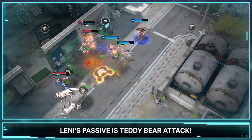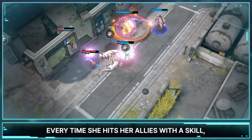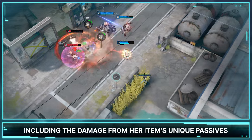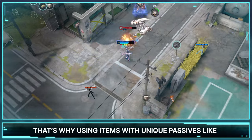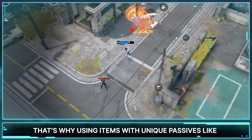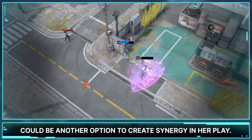Every time she hits her allies with a skill, the teddy bear deals Lennie's damage, including the damage from her item's unique passive. That's why using items with a unique passive like Leech's Grasp or Debilitation could be another option to create synergy in her play.